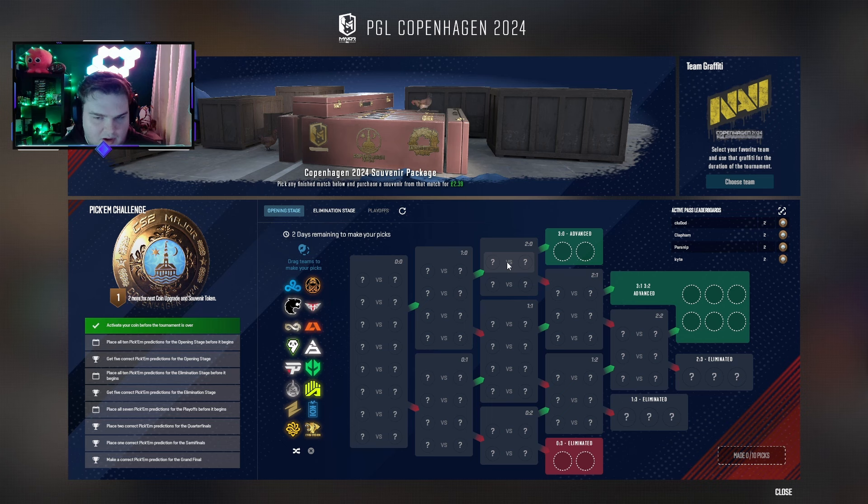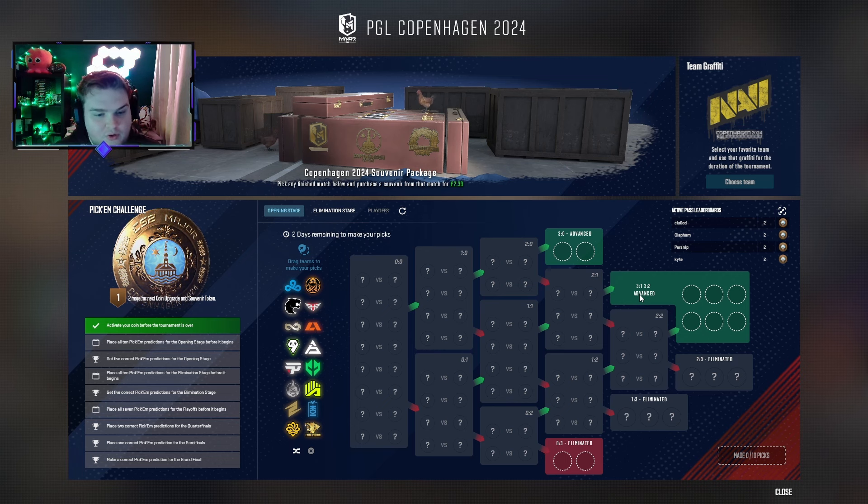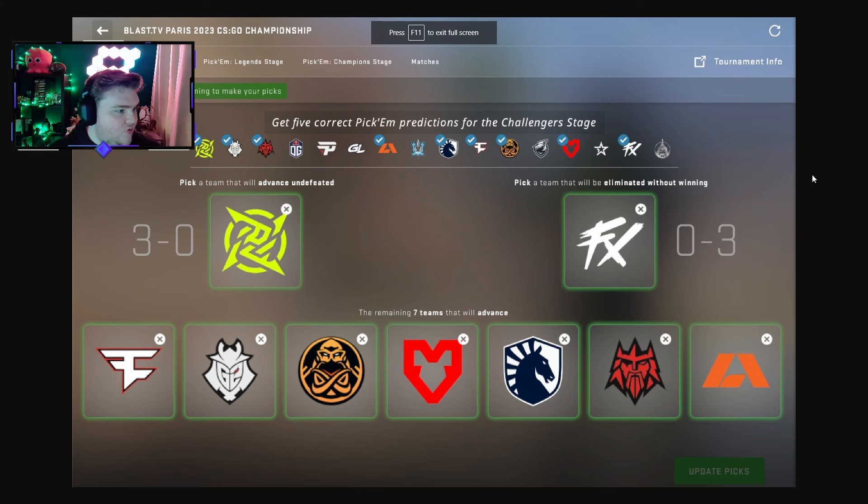These question marks don't actually matter, so don't worry about that. Now rather than before where you had to do a single 3-0 pick and a single 0-3 pick, you now have to do two of each. The advancement stage is no longer a general advancement — it's now specifically for the teams that finish 3-1 and 3-2. I'm going to show you the Paris one just to give a bit of example, because this is a key thing that people are missing. The old system used to be: pick a team that would advance undefeated 3-0, pick a team that would be eliminated without winning 0-3, and then pick any seven teams you thought would advance.